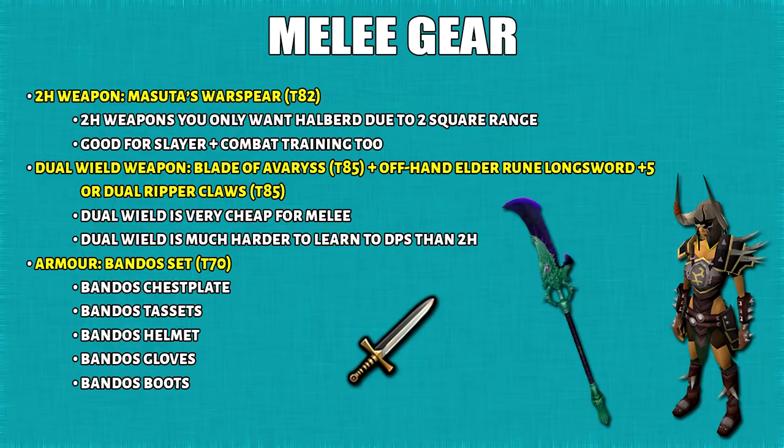The last subsection is the melee upgrades. The one and only 2H melee weapon I suggest is Masuta's Warspear. For a dual wield setup you have a couple of options but I would go with Blade of Avarice as well as an offhand Elder Rune Longsword plus 5, and for armor you would wear full Bandos. Masuta's Warspear is really cheap to get compared to Dragonrider Lance or even the Noxious Scythe. The reason I suggest this weapon is because Halberds have a range of 2 squares, which give you more wiggle room when milling bosses as well as being good for slayer and combat training. Dual wield melee rotations tend to be a lot harder to learn than 2H.